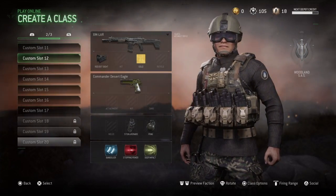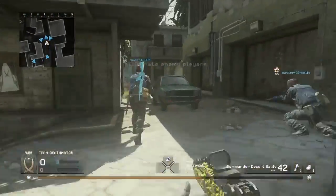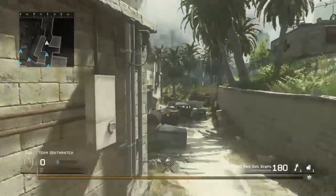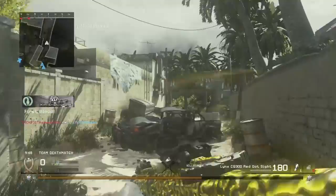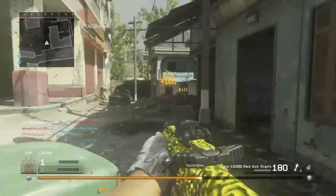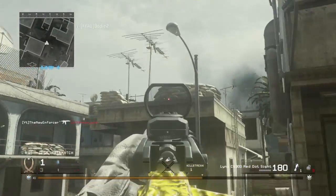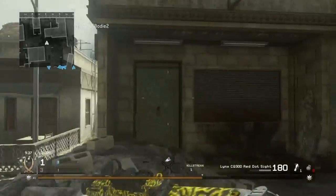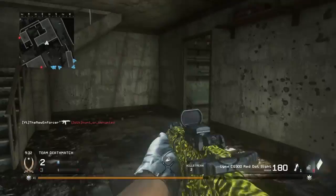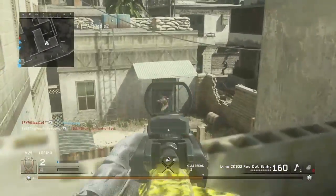Let's hop right into the video. For our first game we have TDM on Crash using the Lynx CQ300. I've been using this weapon a ton - it is extremely fun to use, just amazing. But I don't know if it's better than the XM-LAR - we're going to have to see. Got him right there, I need to get out of there, I might get sniped.